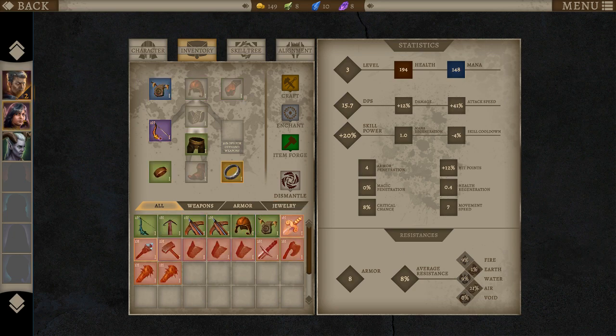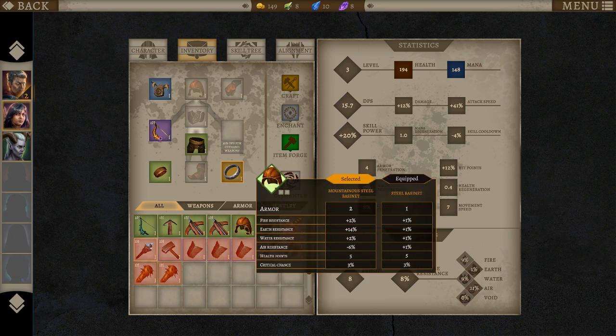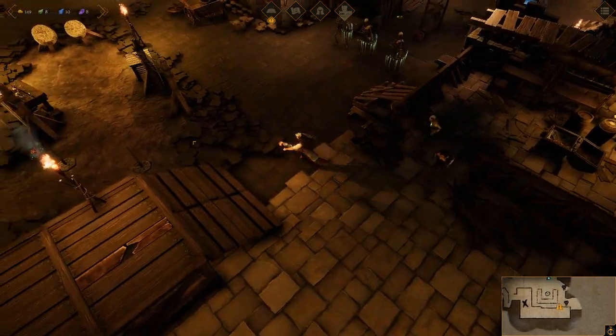He can't wear it, she can. That gives me one extra armor, some extra resistances, less resistance to air though. Same number of health points. Basically, lots of earth resistance. Seems fine.